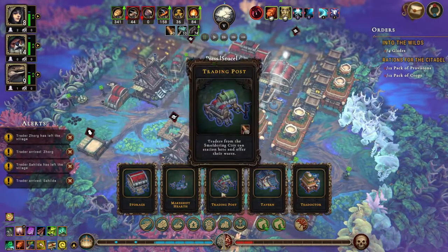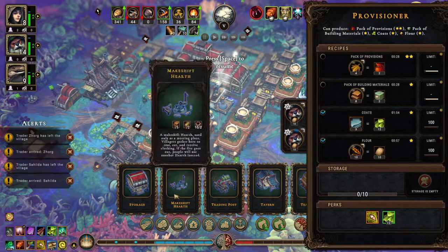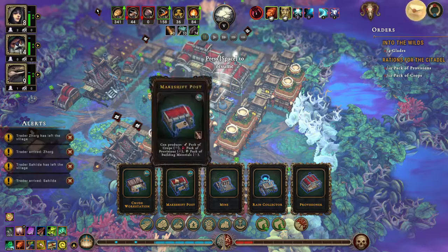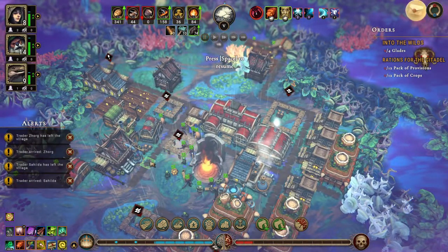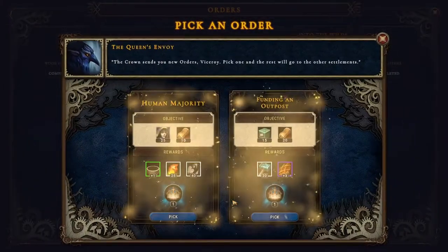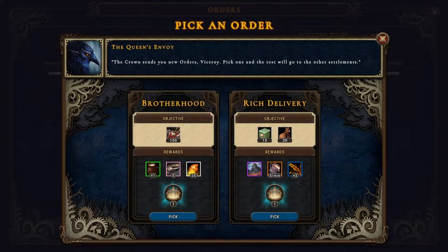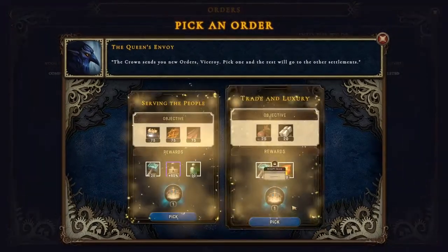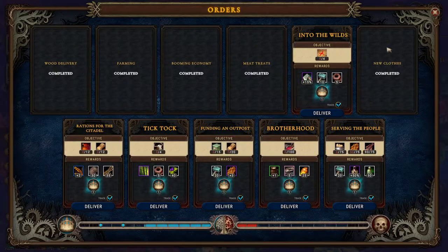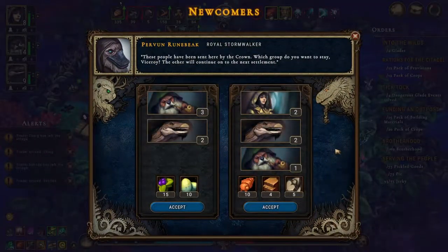We do need provisions and crops — you can do provisions and do crops. But we do need a makeshift post. You can go in there. This will do that one and that one. Brotherhood. Now who do we get? Two, two, one — three, two — I think two, two, one.